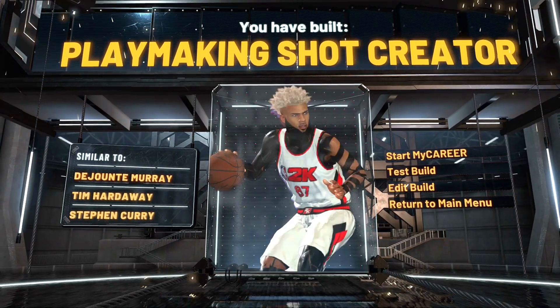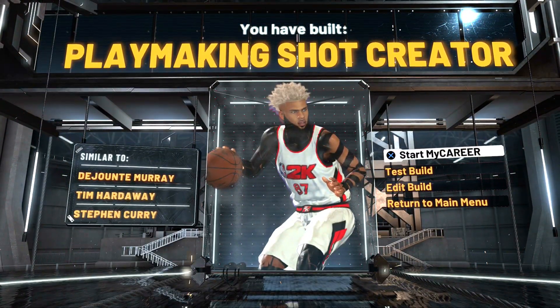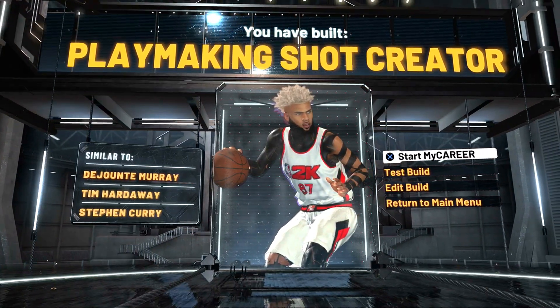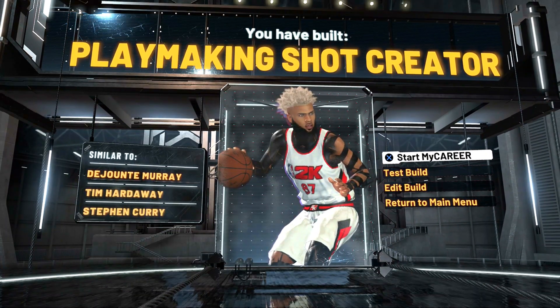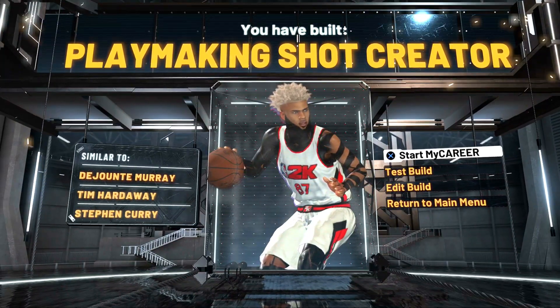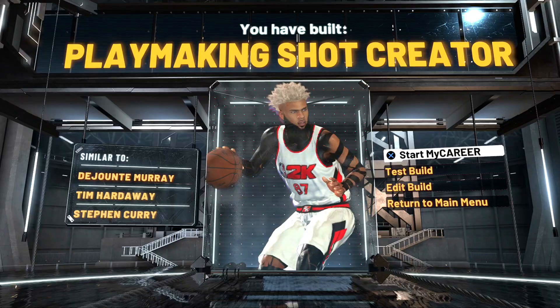We've made the playmaking shot creator build — a lockdown and sharpshooting playmaking shot creator. No one is going to see this build coming, especially with sharp take. It is similar to Dejounte Murray, Tim Hardaway, and Stephen Curry. Now I'm going to show you the best badges to throw on this new defensive play shot.